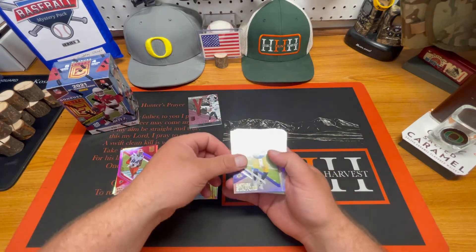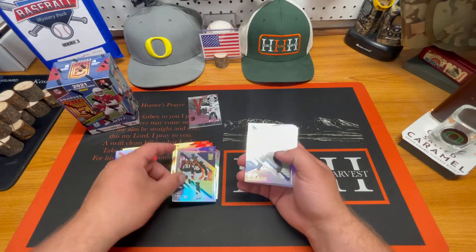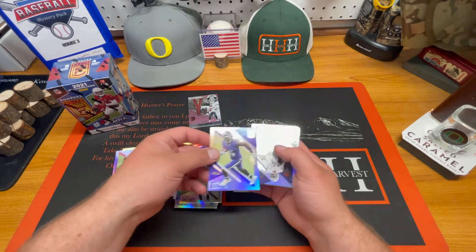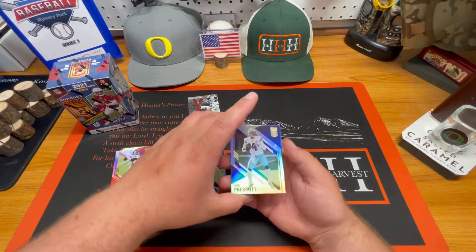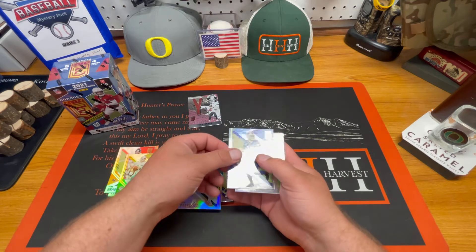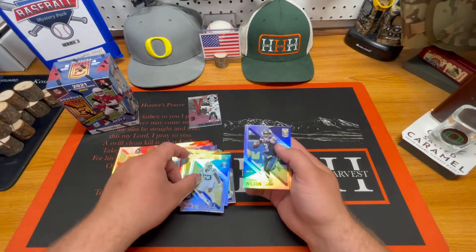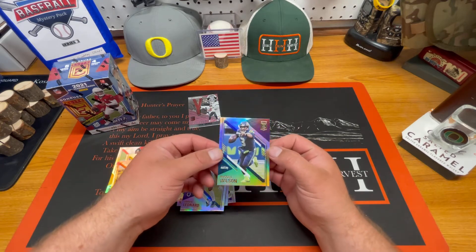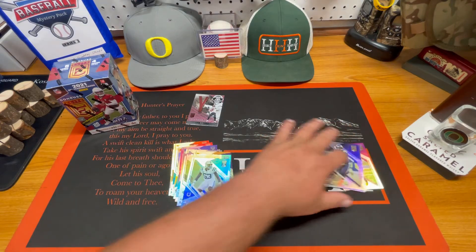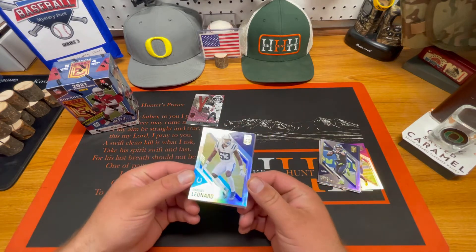Matthew Stafford. Tom Brady. Von Miller. We got Dak Prescott. Dan Marino. Brett Favre. And Russell Wilson. Super awesome so far. Lots of base cards there, but they're super clean looking cards.